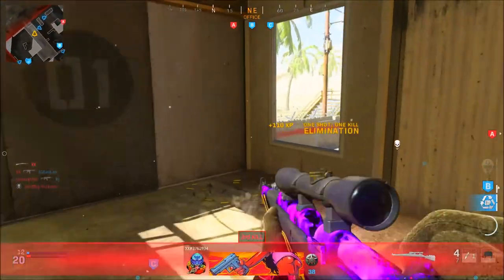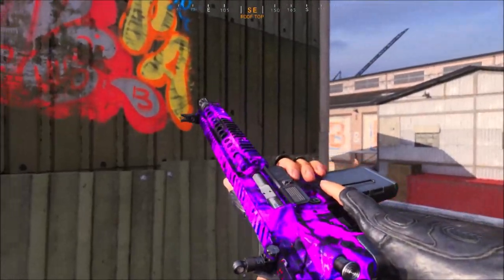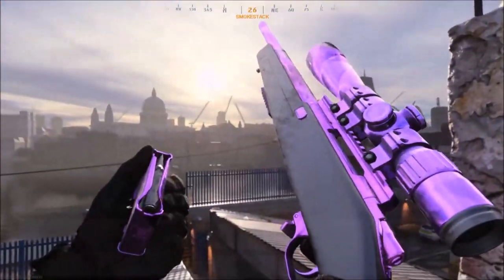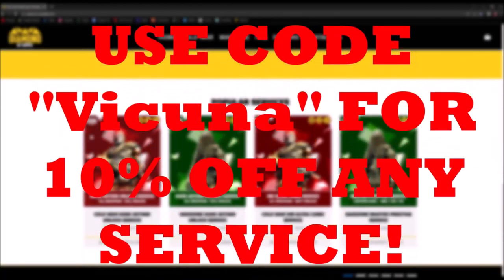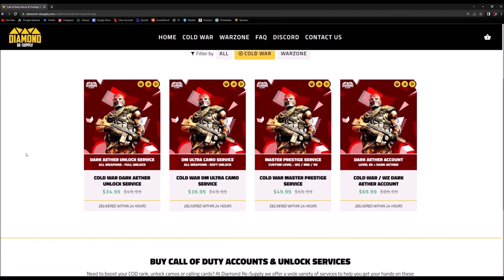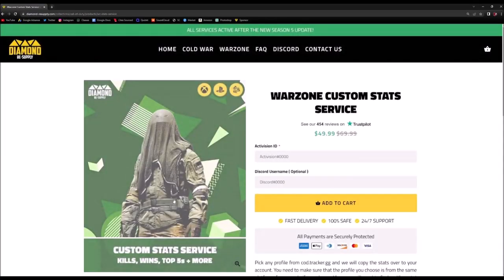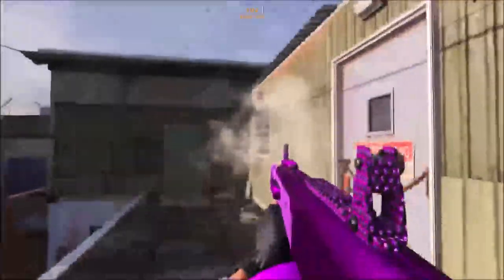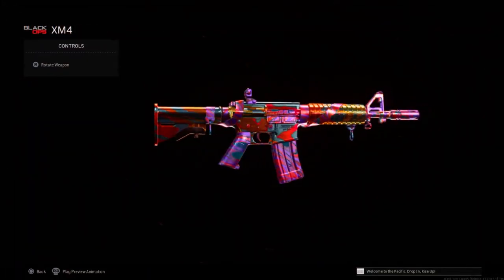Before we get into the video, here's a quick word from my sponsor. If you guys want any camo unlocked on your own account — such as Dark Aether, Atomic, DM Ultra, and much more — click the link in the description and use my code VIKUNA to get 10% off any service through Diamond Resupply. They offer services for Cold War, Warzone, and Modern Warfare, including custom camos, custom stats, or fully unlocked camos, and they test everything beforehand to ensure your safety 100% throughout the service.